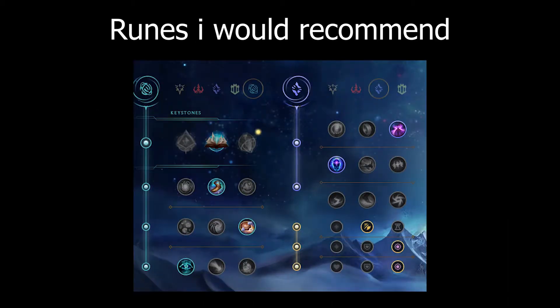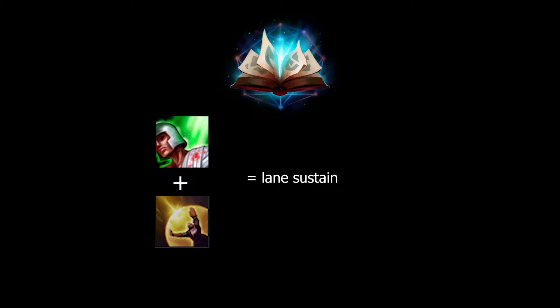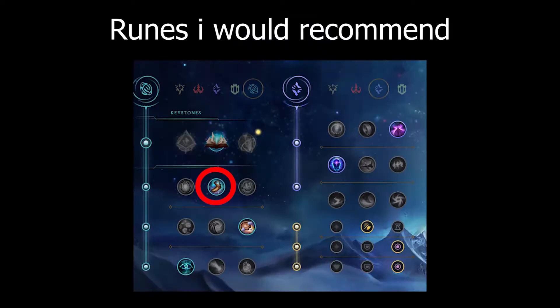The runes I would recommend are these. With Unsealed Spellbook, mix in Ignite for extra damage, Exhaust for extra slow for a kill, Heal and Barrier for extra lane sustain, or Ghost to walk up to Teemo. You can also use Smite to become pog. Boots for extra movement speed and basically free gold, but if you plan to get boots early, you can go with Stopwatch. Biscuits to help your lane sustain.